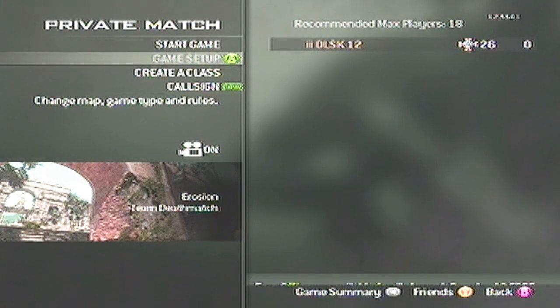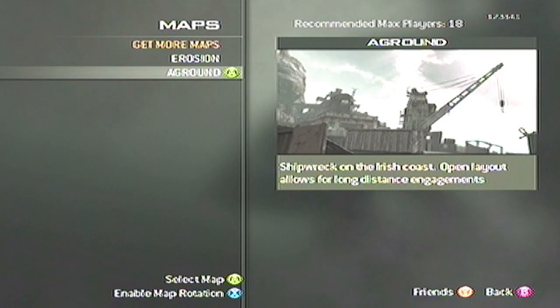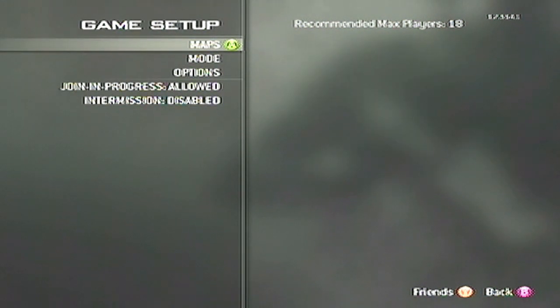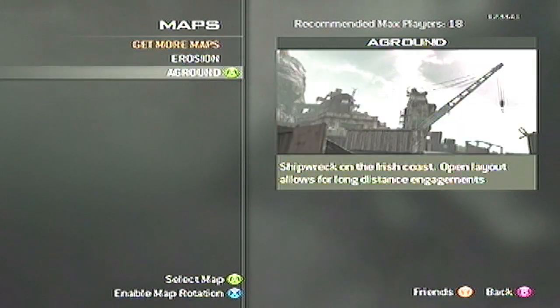This next map is called A-Ground, and these two maps are free right now — free to the public, so you guys get them. It's only a 159 megabyte download. If you saw my other video on this map, you should check it out. Anyways, let's check this map out.